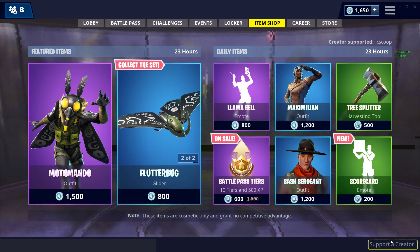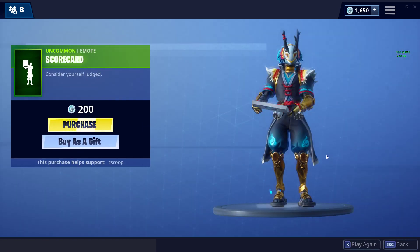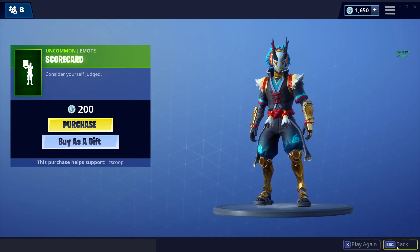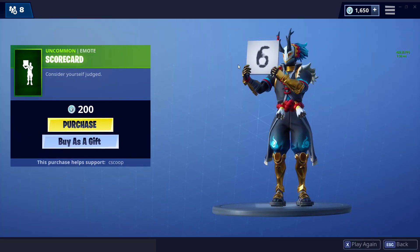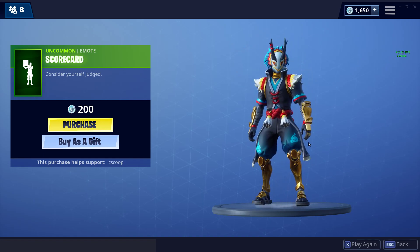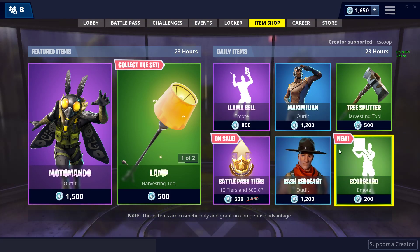We got the Sash Sergeant and the new Scorecard Emote, which I do want to see. It puts different numbers up there, which is pretty cool. That's a pretty nice 200 V-Bucks emote — pretty good. Pretty good item shop.